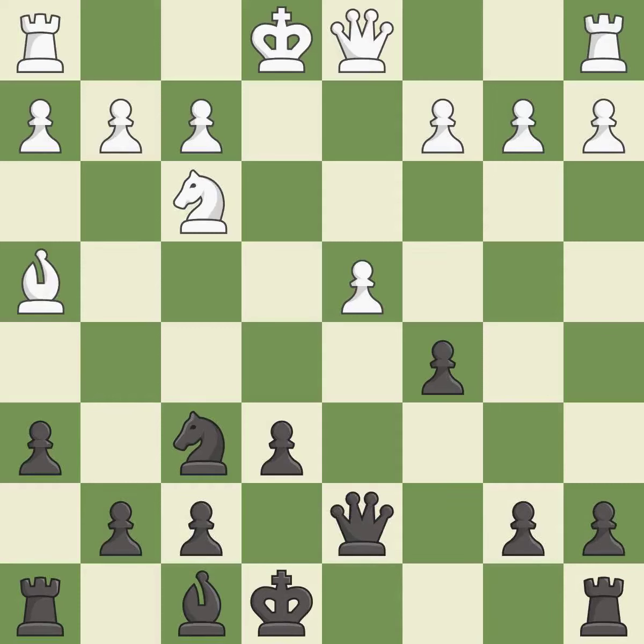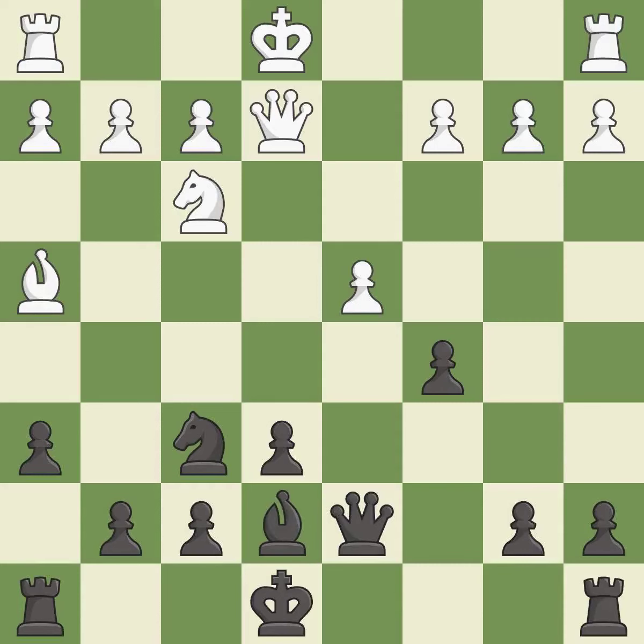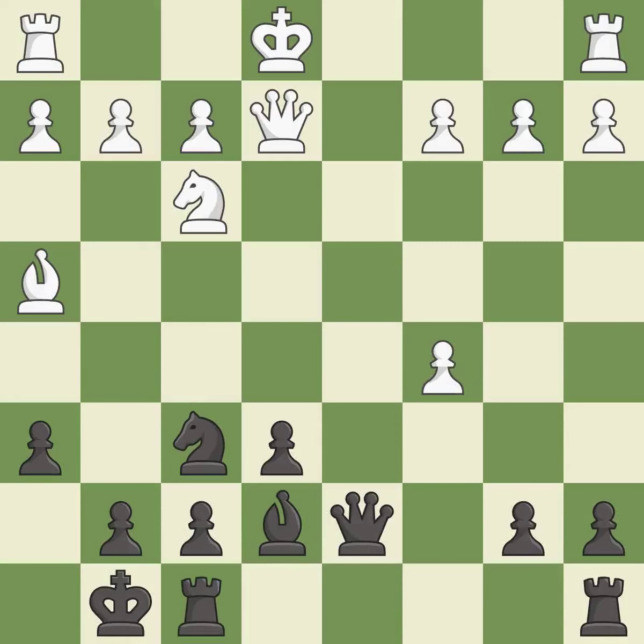An equal trade is made. The queen is activated by developing it off its starting square — it is the last book move. A bishop is activated by developing it off its starting square. The rooks can now see each other, allowing them to provide mutual defense.